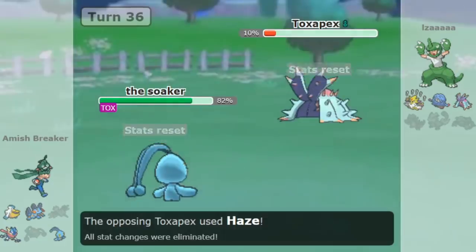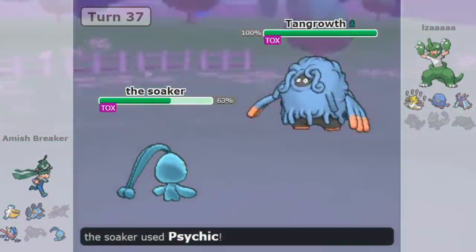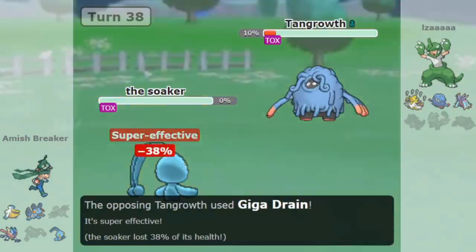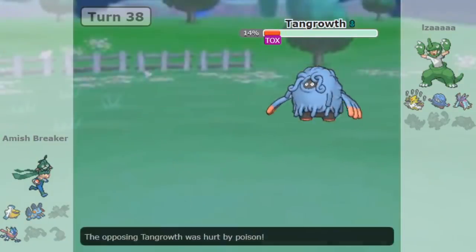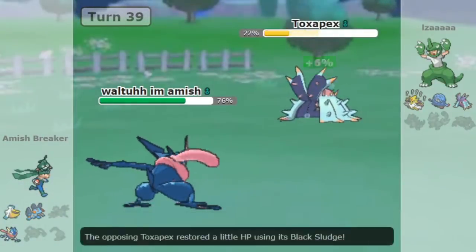But why? The idea is to overwhelm your opponent. Maybe they have a Grass-type that can deal with your Water-type, but can that Grass-type take on two Water-type Pokemon? What about three? And what happens if that Grass-type faints? Does your opponent's team have something else that can take on multiple Water-types? Probably not. The point of the Overload Strategy is to concentrate all your attack at one integral part of your opponent's defensive structure, and once you can crack that, you can blitz through the rest of the team.